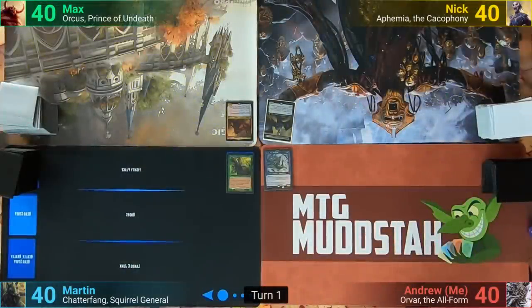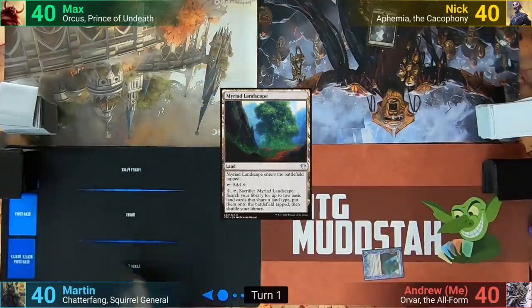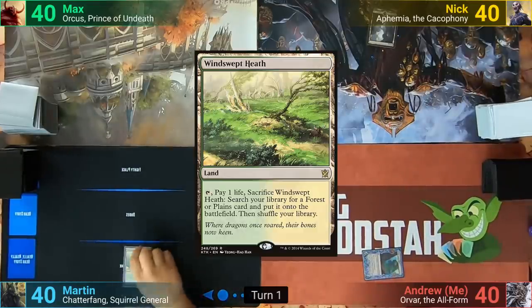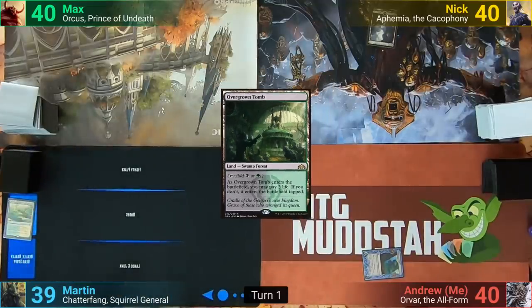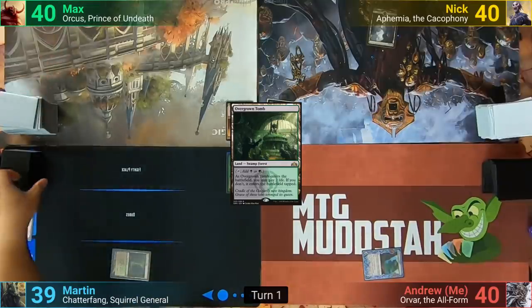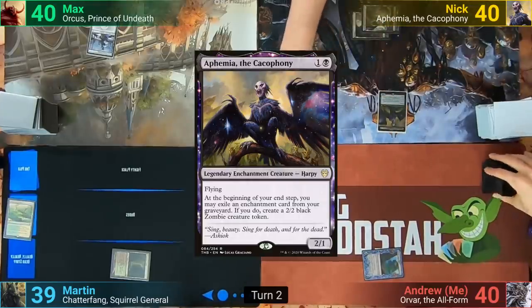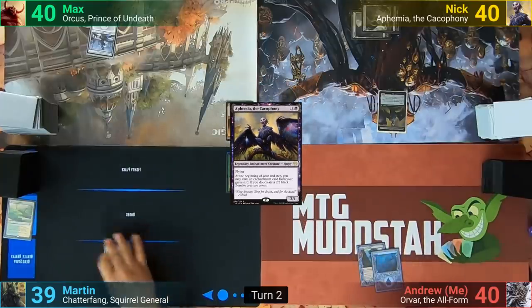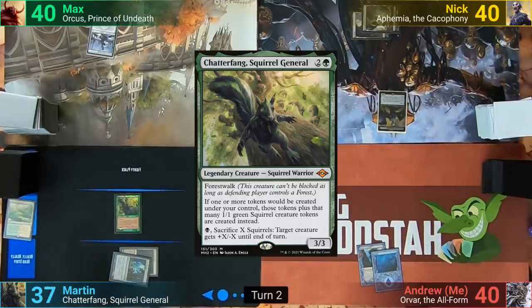Nyk starts off by playing a Swamp and passing to me. I play a Myriad Landscape and ship it to Martin. Martin plays and cracks a Windswept Heath, taking one to go find an Overgrown Tomb, which comes in tapped. Max plays a Snow-Covered Swamp. Nyk plays a Swamp and casts his Commander, Ephemia the Cacophony. I play an Island and pass. Martin plays an Ancient Tomb and taps out, taking two to cast his Commander, Chatterfang Squirrel General.